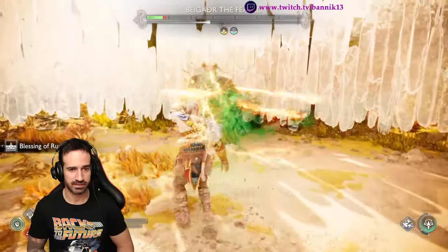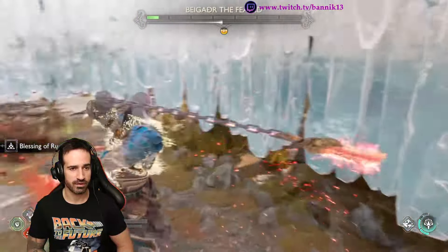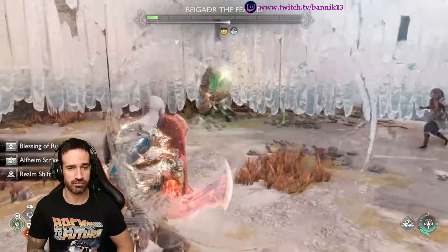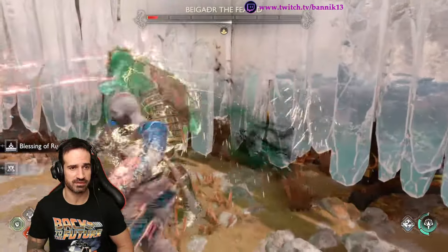Alright. Another Runic attack. Be careful with your Runics, because during the animation of Runic attacks you're vulnerable to damage. So choose wisely versus these Berserkers. Perfect — two dodges. Here we go. This is it.